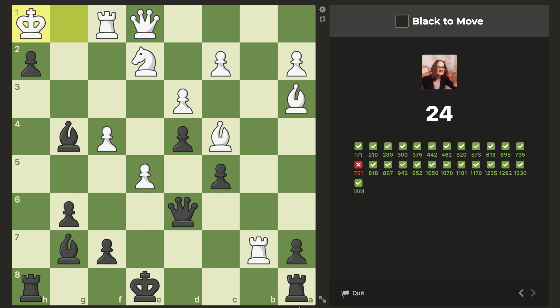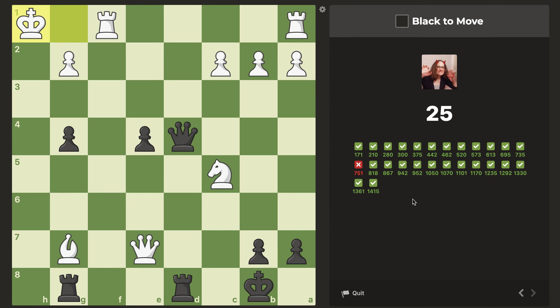Black to move. This looks quite strong to me — not only is it a fork on the king and the rook, but I don't see how the king gets out of this. There's nowhere to go. So a block, we take it. Take a block here, we take it. I don't know — it's this. That was actually a 1400 puzzle — I have no idea why.